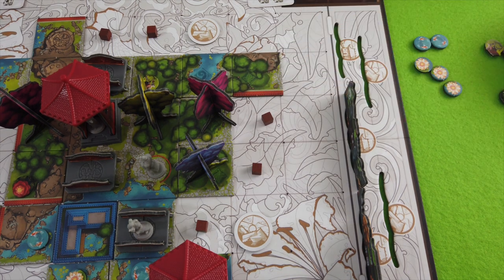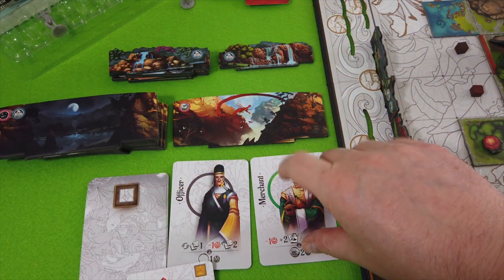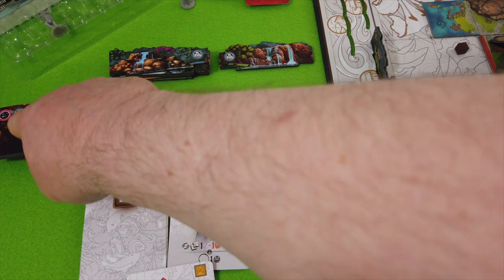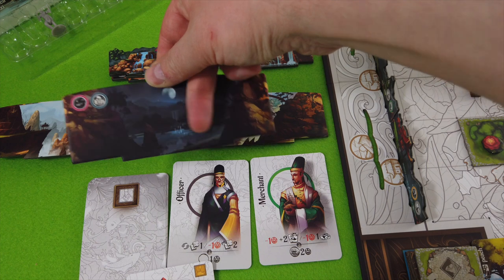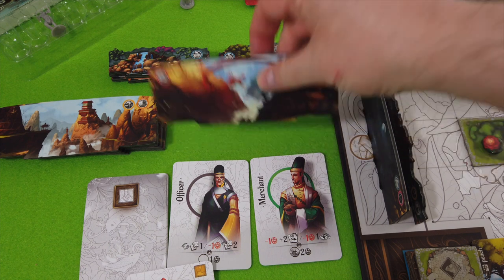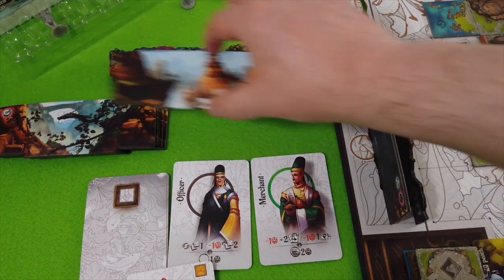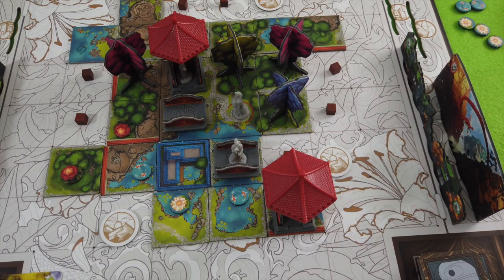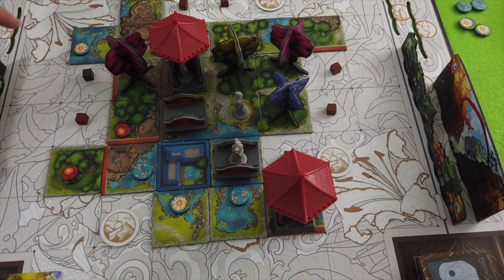We are now at 26 coins in total. We've unlocked our first big landscape tile — we have the dragon. We're still considering going for the officer who wants to see as many icons as possible. I'll place this lovely night landscape here — that's now six symbols he's seen. The dragon goes to the opposite corner of the board. We reveal a new one — another dragon, very nice.